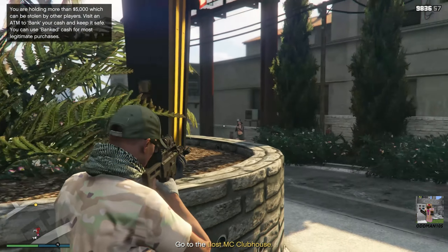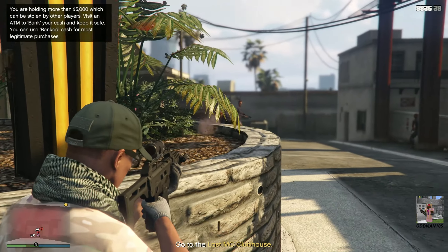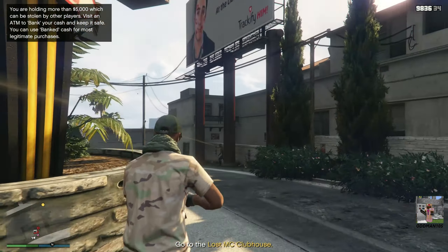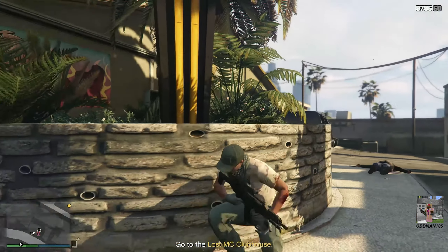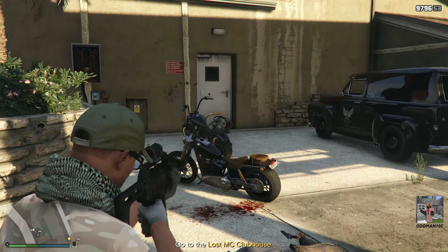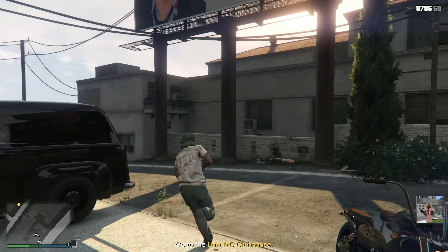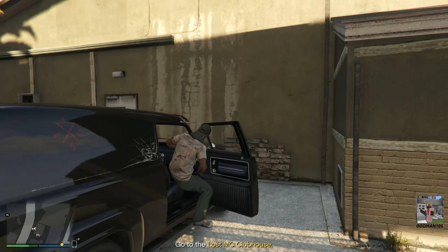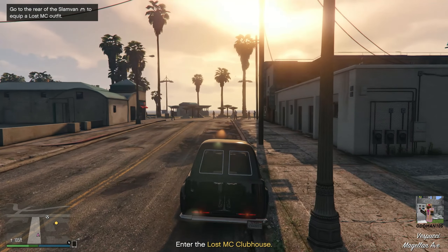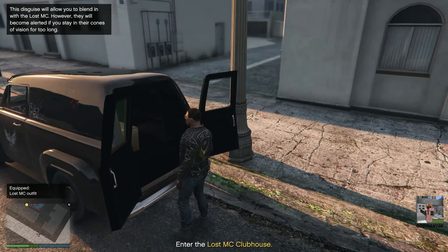However, you've got the second approach, which is what I'm doing now, where a client gives you the location of a Lost MC Slam Van, which contains a Lost MC outfit. Once you murk out all of these Lost MC bikers and you steal that van, as soon as you kill the last biker, you steal the van, then you head to the Lost MC's Clubhouse, at which point you'll be able to change into the Lost MC outfit. Once you get there, you change into the biker outfit, and if you successfully complete the mission, then you gain access to and unlock the Lost MC outfit.